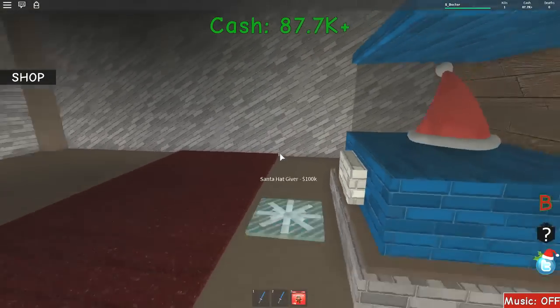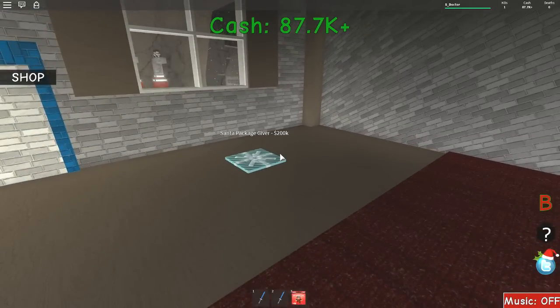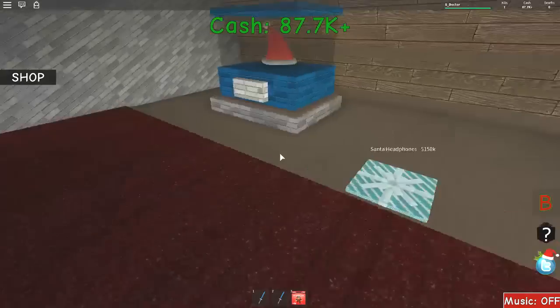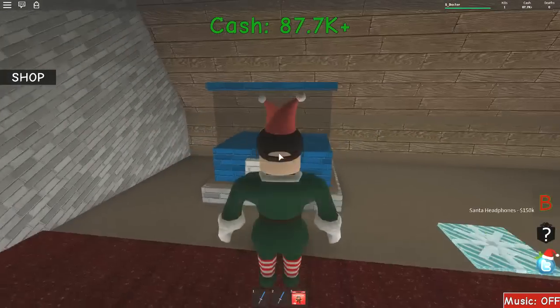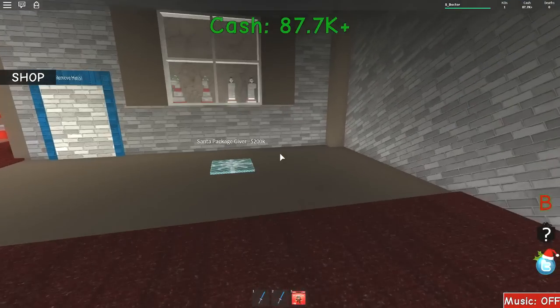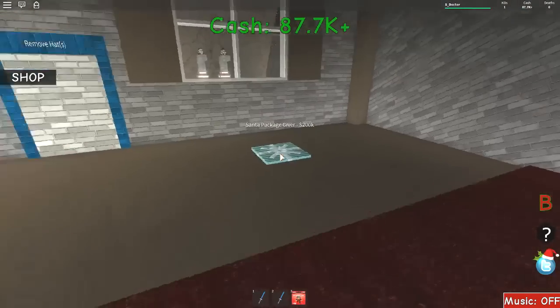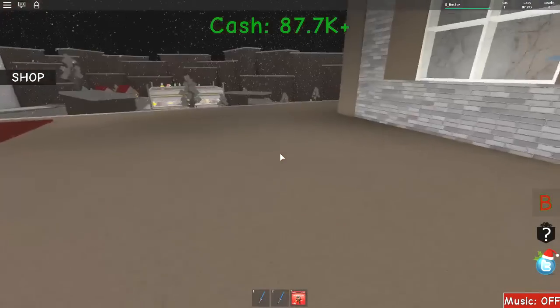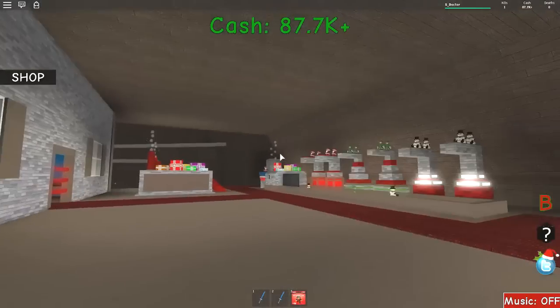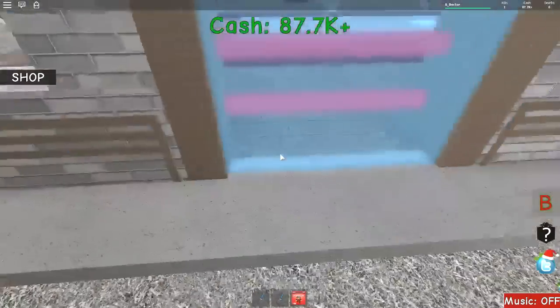Santa hat giver. We need 200K for the Santa package giver — wow, okay, we need more stuff as well. This is fine. Let's get a Santa hat on as well, on top of my cap. That looks beautiful, absolutely beautiful. We need some more cash. I want a window on the front of my house as well — can I have that please? Never mind.